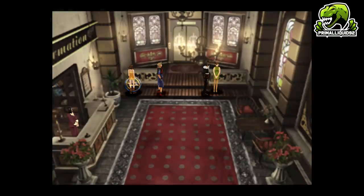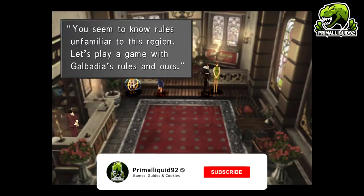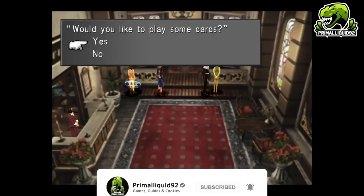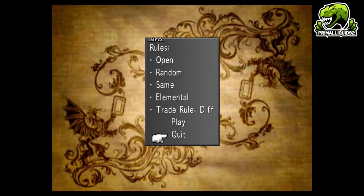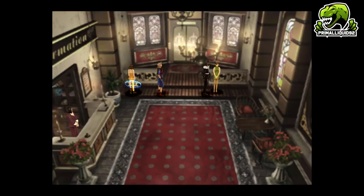The first step we need to do is to have any rule that Dollet does not have. The easiest one is Open, which you can get from Balamb — Galbadia doesn't have it, and I think Esther has Open as well, but the easiest way is just to get it from Balamb. Then you need to go anywhere in Dollet, play some cards against people, and just keep quitting when you get to the rule screen. Make sure you mix the rules — that's super important. You need to spread the Open rule first. Once Dollet has Open, you can move on to the next step.